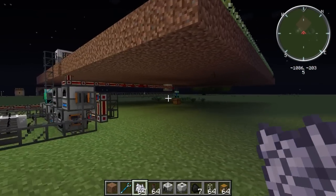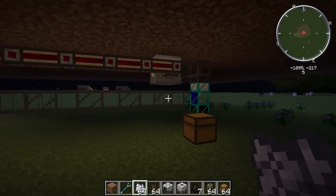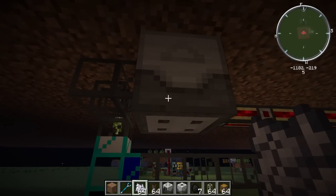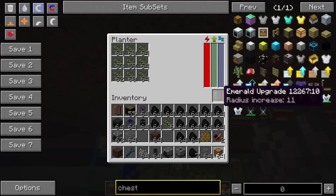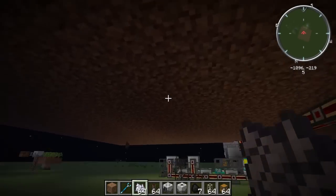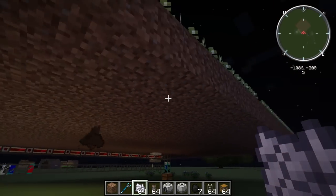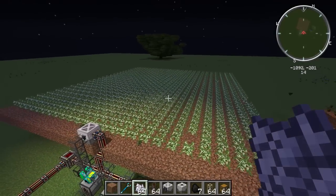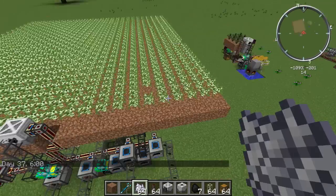Now if you want to go crazy, you can do that. This is maximum size — that's an emerald upgrade, which is an increase of eleven squares out from the original three by three. As you can see it's not really doing much because it's night time — the plants don't grow at night time. So let's just turn the sun on.